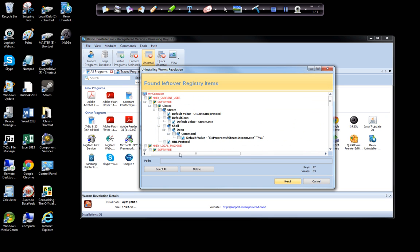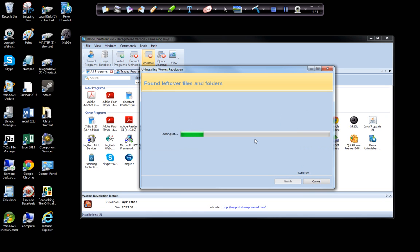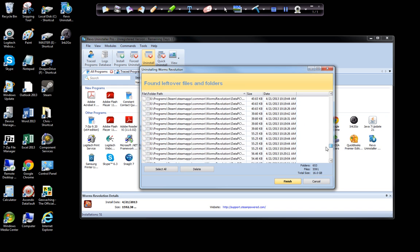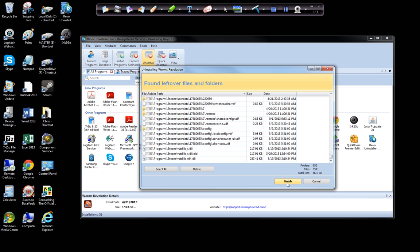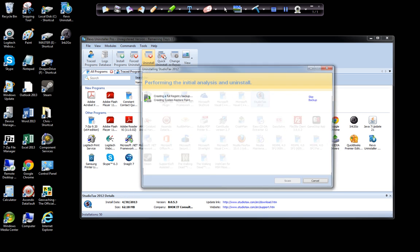I'm just going to leave them all. You have to check them and then select and delete them, but I'm not going to do that. I'll just get the deletion. Now it looks for the leftover files and folders, making sure there's nothing left hanging out. Some programs will leave files or folders in your system, and it checks for that too — it'll let you delete those if you want. I'll delete the studio text since I can reinstall that one pretty easily.